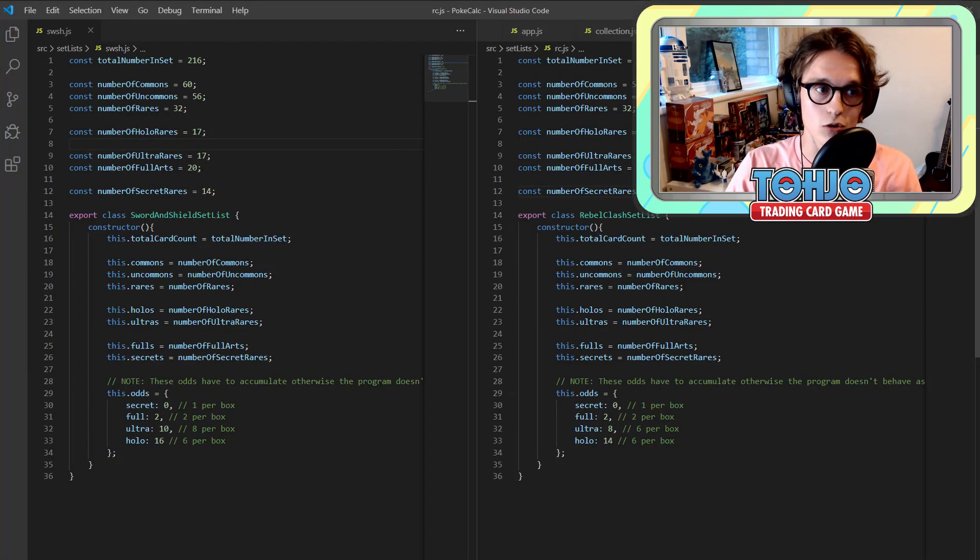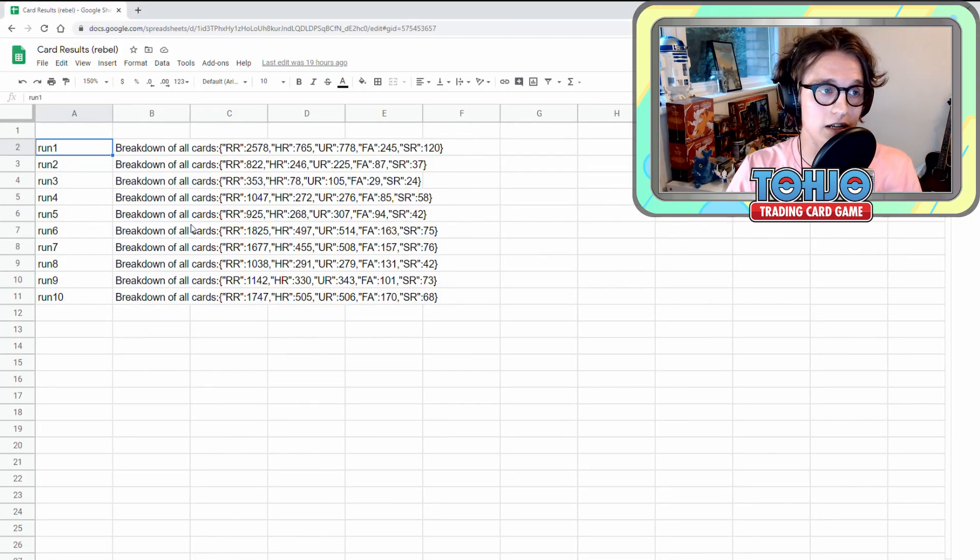As you can see, this is the code I have on Visual Studio. I've coded this in JavaScript. Essentially what it does is create a set list or a collection, and you can then tell the program to open packs until it has completed the set. It will log all of the results from every single pack, store it in a collection, and log it to a Google Sheet document as it runs. We can run this several times and for each run we will see the complete logged history in a table, showing how many packs it actually took to collect the whole Rebel Clash set.